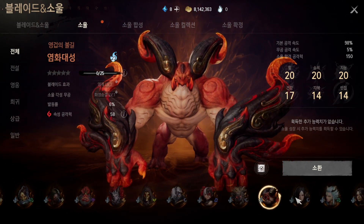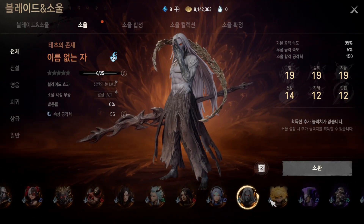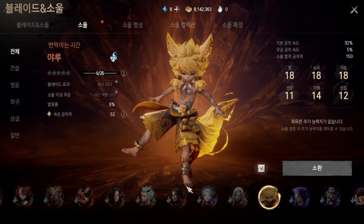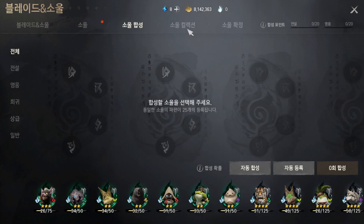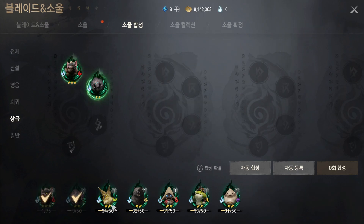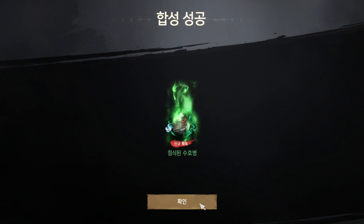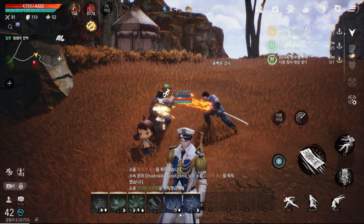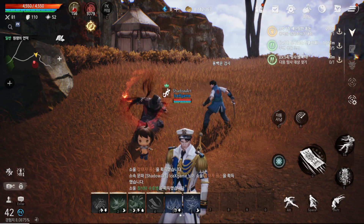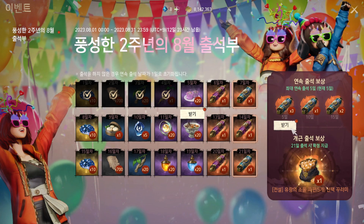This one has 20, 20, 20 here - this one is lower, and this one is like the best tier. Have fun guys, see you in next video, hope this video helps you. You can also combine souls to get a higher grade - you can combine here. That's what it looks like - bye bye!